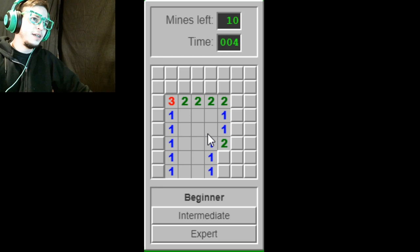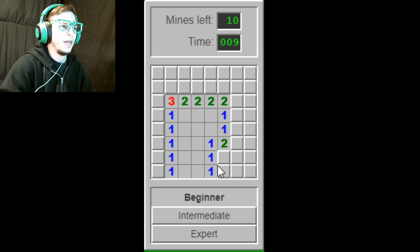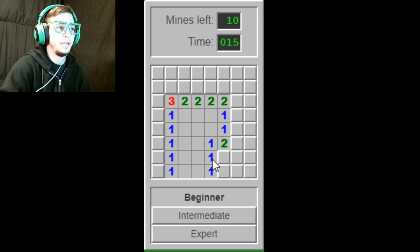We're not speedrunning, of course. We're just trying to clear the game. We know each one of these has one next to it. That doesn't mean there's one bomb, one bomb, one bomb — that means they're all going to be adjacent to the same bomb, more than likely. So it's going to be this one, because this one already has its bomb. Since that's the bomb, it corresponds with this one — that's one bomb. It corresponds with this one — that's one bomb, which means this one is not a bomb.